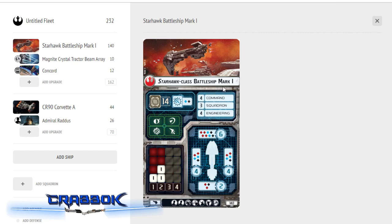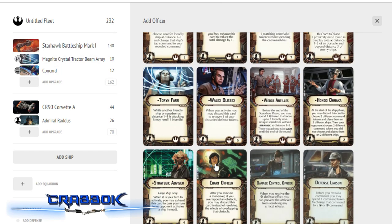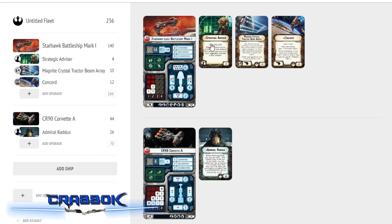By the way, the Starhawk Mark I has amazing artwork — it shows the Starhawk being constructed out of dismantled Star Destroyer parts. It's such a great graphic. So we have the Concord on there, and I'm going to put a few other things in. Activations are going to be very, very important, and I want to have Strategic Advisor on here so I can stall. Ideally, the ship I'm going to set to speed 0 will have already activated by that point, so being able to stall with Strategic Advisor is going to be important.